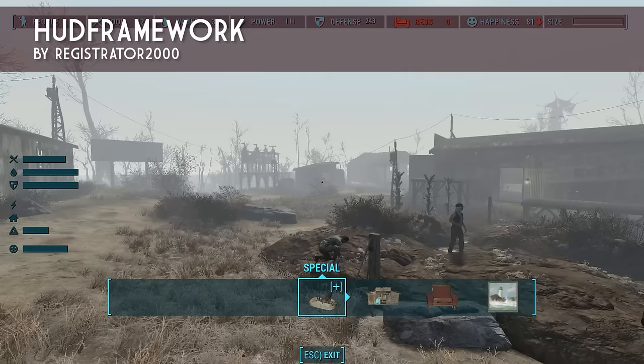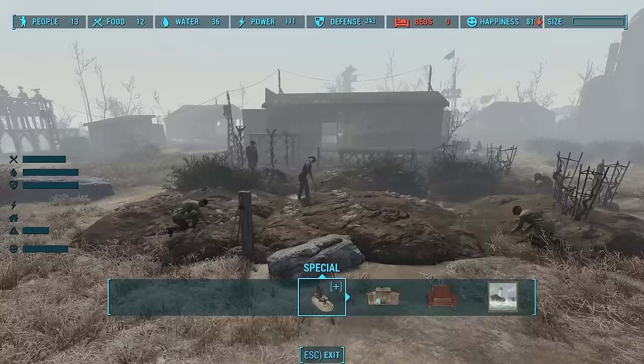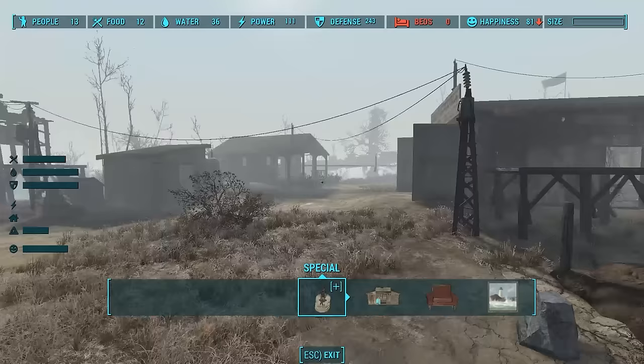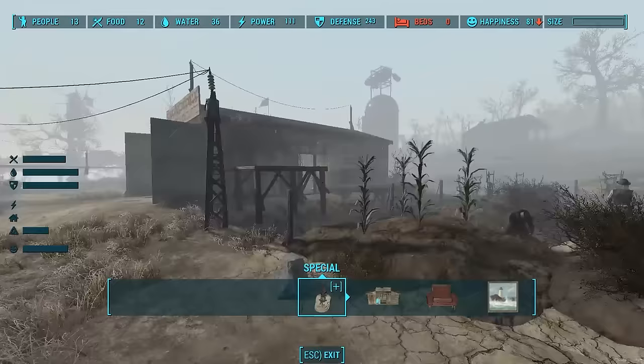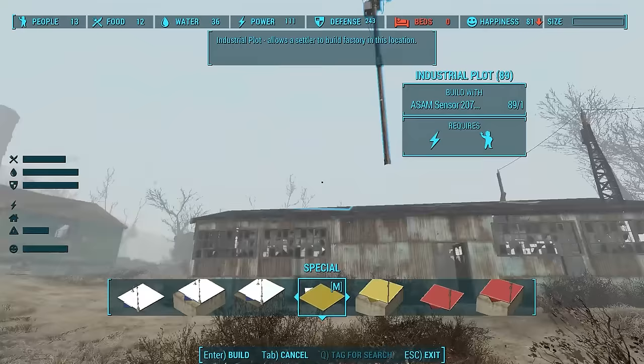One thing I forgot to mention: if you have another mod called the HUD Framework installed, you get a handy little settlement management heads-up display on the left-hand side. Notice that before I had zero food, and now my food monitor has gone almost all the way to the top. One of the goals of the mod is to increase the progress bars for all of the icons as far to the right as you can. I'm doing good on everything except for homes, which we'll take care of in a minute.